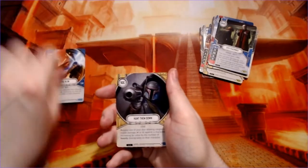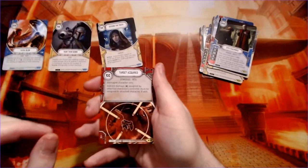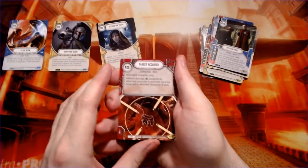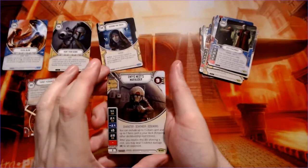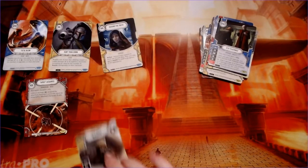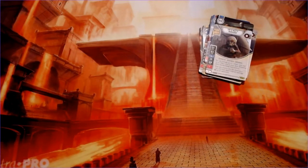Fatal blow, hunt them down, seeking the truth, target acquired — who's trying to kill Darth Vader apparently — and Emphy's Nest marauder, another Emphy's Nest related character or weapon. We're still looking for our first legendary though. We've gone through 12 packs, a third of the box, but last time we got a bunch at the end so it doesn't mean anything.